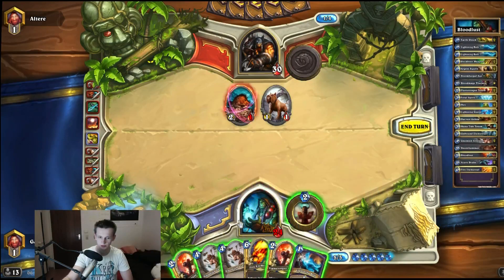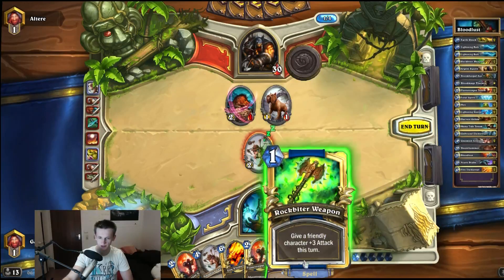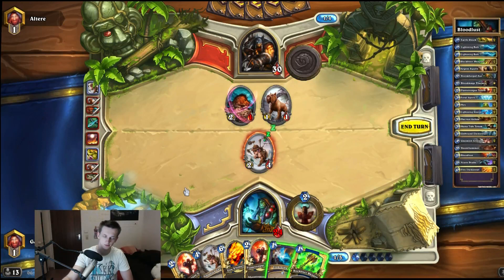I will not use the Lightning Bolt because I want to play the Farseer next turn. This is a card I could actually use here. He could play Houndmaster next turn — but if he plays Houndmaster, he could also play a Kodo. If he plays Houndmaster, he can kill my minion but this one survives. I killed it off with the Farseer. Kodo would be the worst case here.